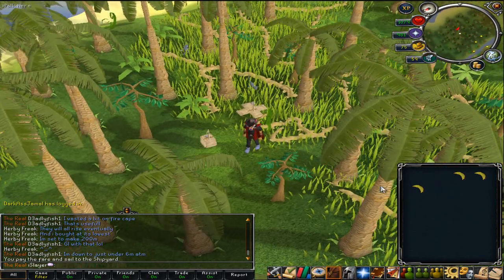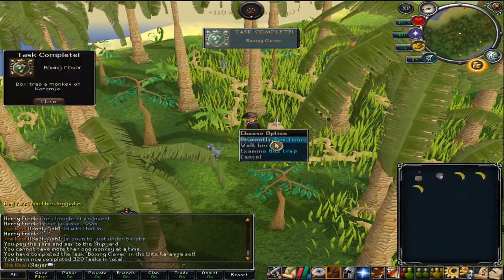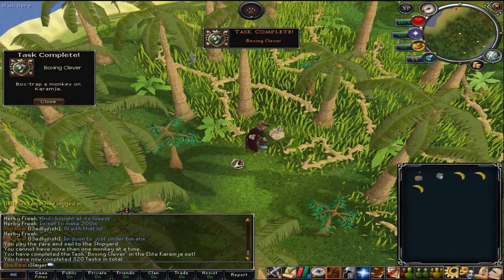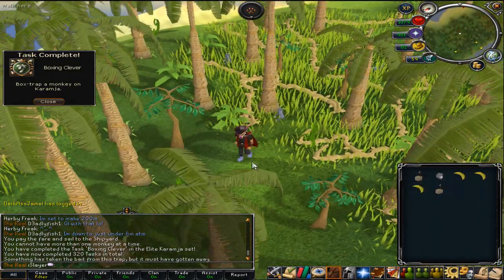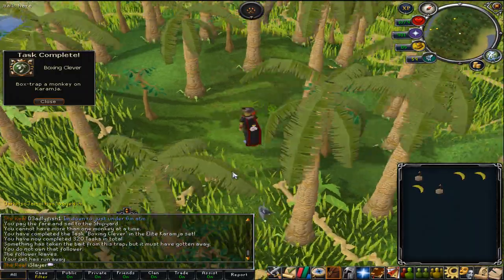Yep, I've got one already! Isn't that easy? I think there are eight different types of monkeys you can get, so I'm not sure where the others are, but yeah.